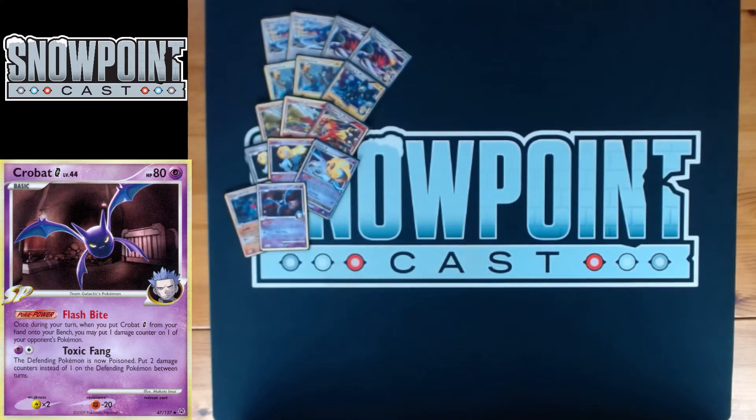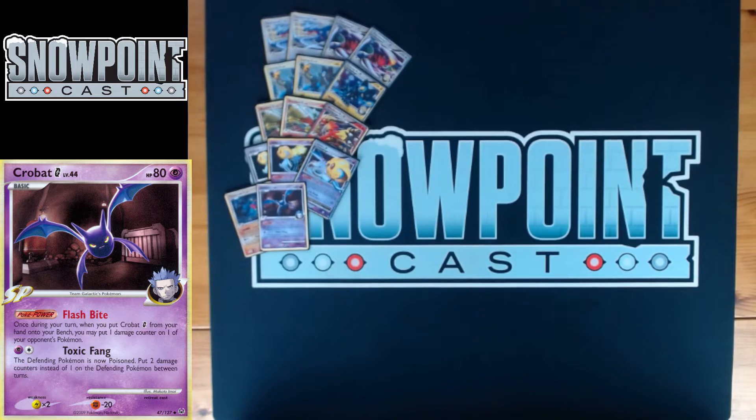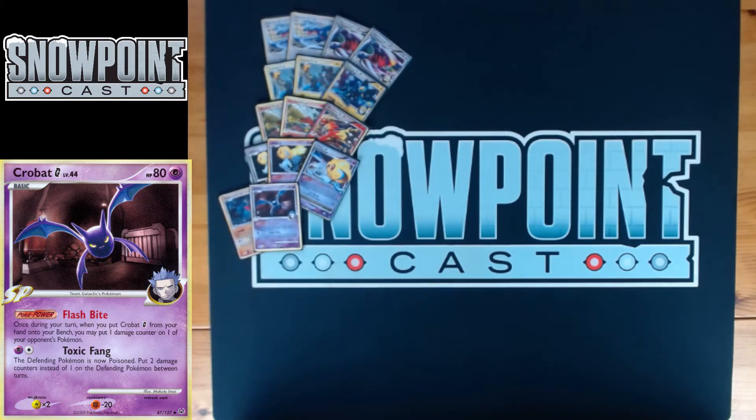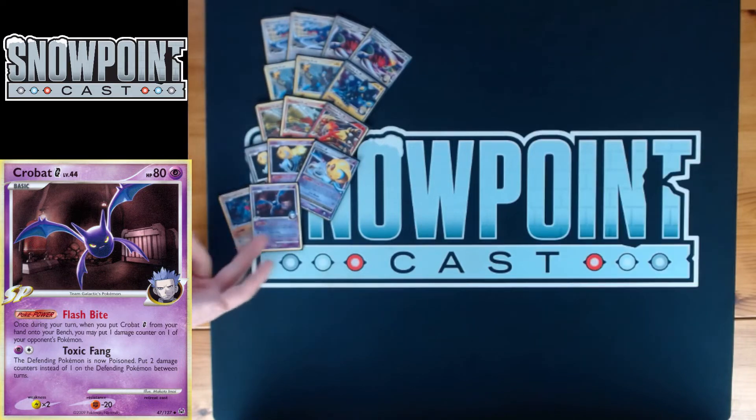You're also playing one Crobat G — every SP deck plays one of these. 80 HP, free retreat. Flash Bite is the power: when you bench Crobat, you can put a ping — one damage counter — anywhere on your opponent's board. Really great for finishing off stuff. Uxie has 90 HP, Garchomp snipes 80 — you ping it first with Crobat, then snipe-kill another Uxie X on the bench with Garchomp. Toxic Fang is also an attack — for Psychic Colorless, the defending Pokemon is now Poisoned with double counters.